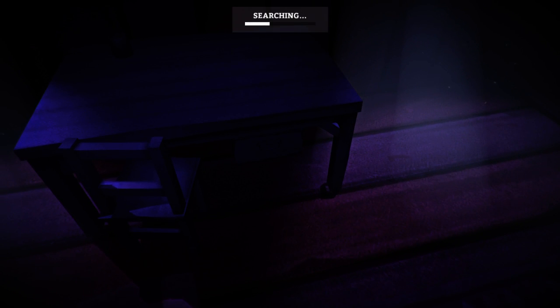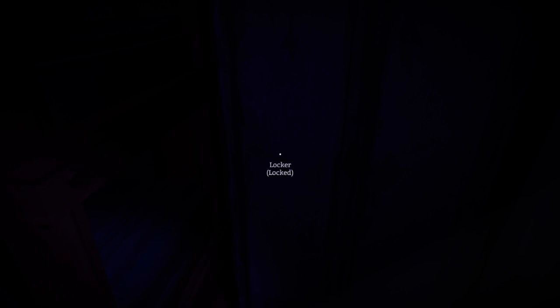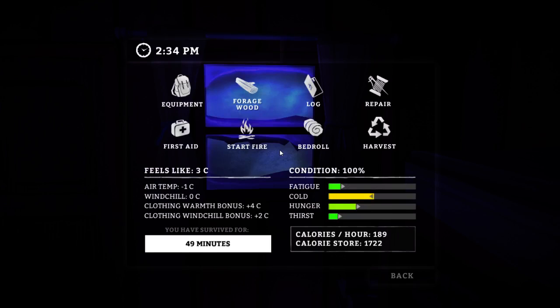Tin of sardines — looks pretty solid, I'll grab that. Some pinnacle peaches as well. Condensed milk — nice. We don't have a can opener anymore since we've started from scratch, so we're going to be hoping to find those resources really fast. There is a bed, of course. We want to try to use that whenever we can to really get a solid amount of rest.